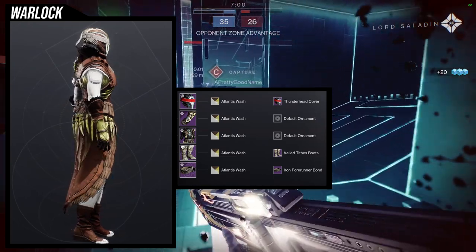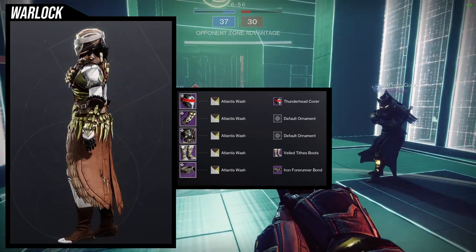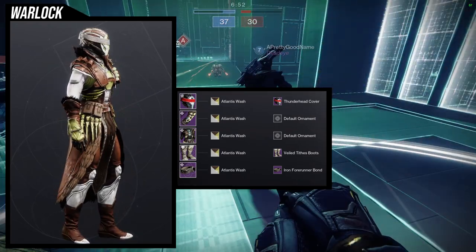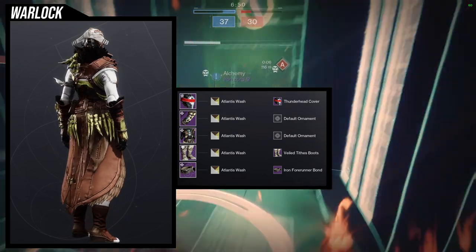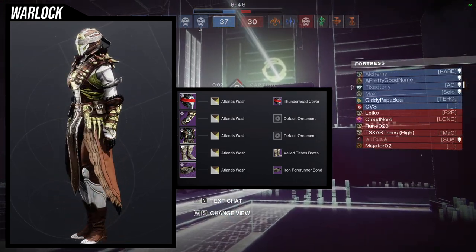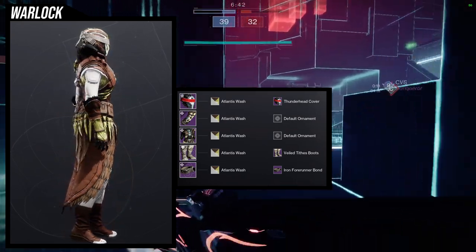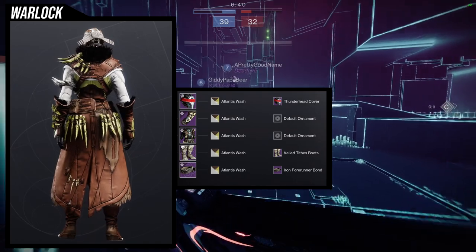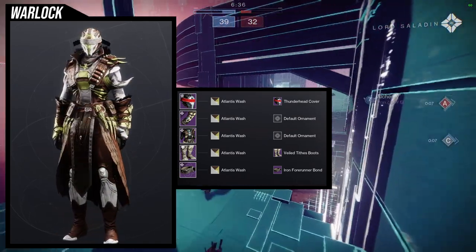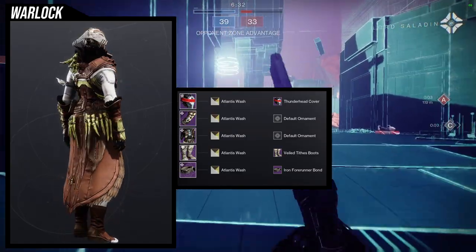For the bond, Iron Foreigner Bond, because I want some more horns. I should have found some shaders that go better with it to at least match the bone color somewhat. But overall, I really like how this set came out. This has no exotic, and a lot of my pieces going forward don't use exotics because I want people to throw in their own exotics — that's the best way to do it for some people.